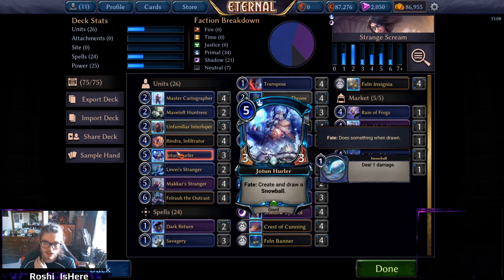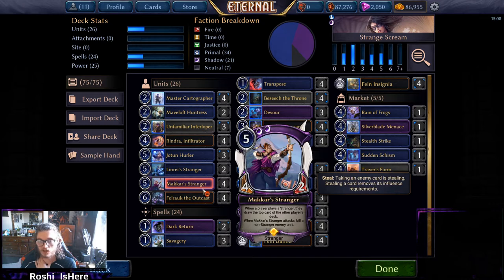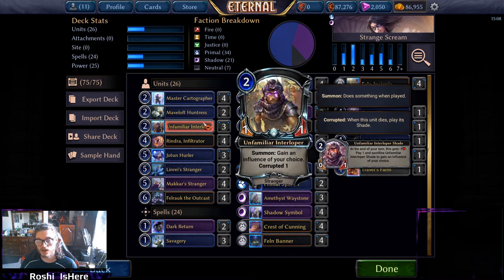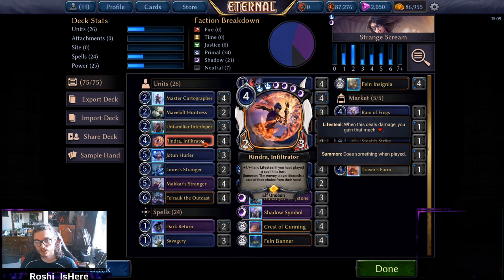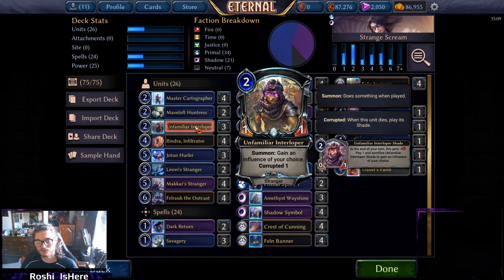The rest is basically just to fill things out. Joten Hurler gives us extra plunder fodder and market fodder, and we can use the snowball to pop a yeti or a site. Cartographer is one of our ways to discard Fel Rock or maybe discard an early Makar Stranger so we can curve into a Haunting Scream. Maveloft Huntress is here for some plunder and to kill things — we've got plenty of guys to buff off. Unfamiliar Interloper will fix some of our influence needs.